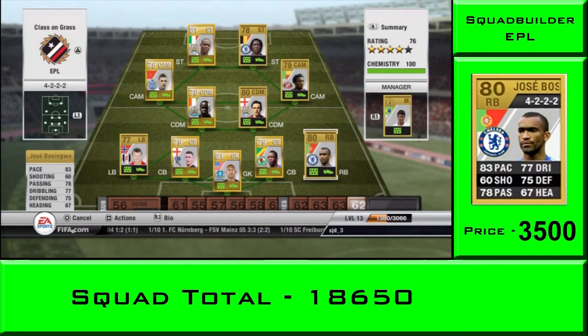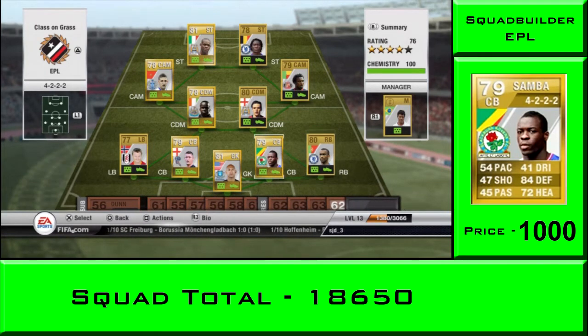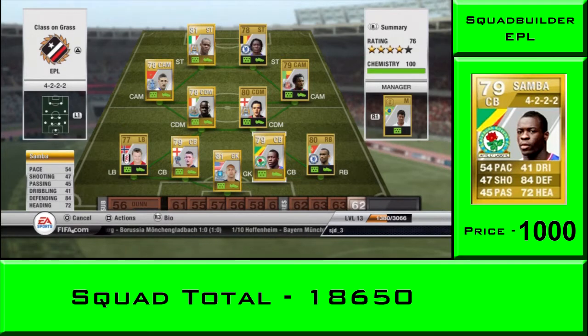At right back we got Yoze Bazingwa. Another option would be Raphael, who has one more pace, but Bazingwa I just like him - he's just a beast, solid at the back with great tackling.